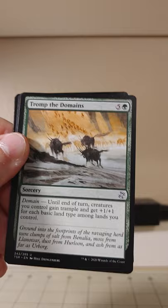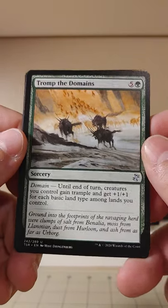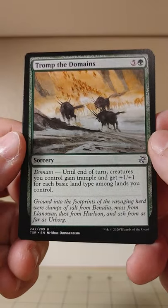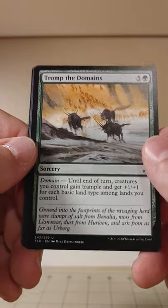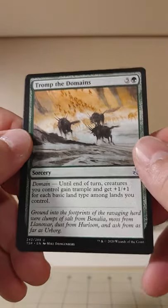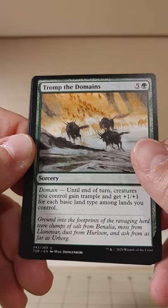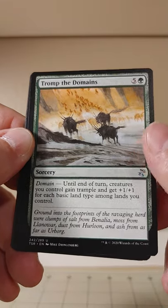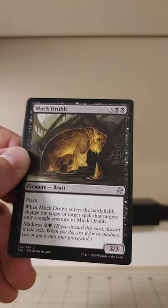On to the uncommons for this pack — we've got Tromp the Domains. Domain, I've never even seen domain on a card, even in the annals of history. Creatures you control get Trample and get plus one, plus one for each basic land type among lands you control. Good for a rainbow deck.